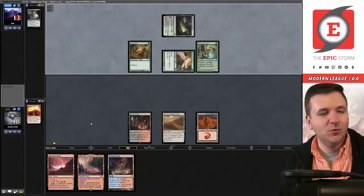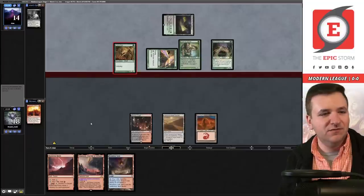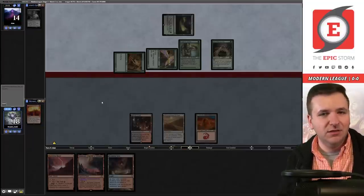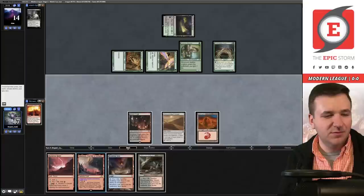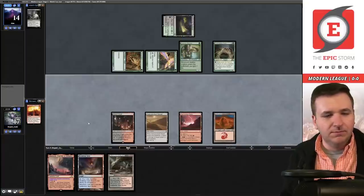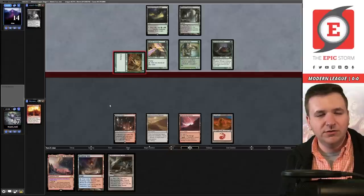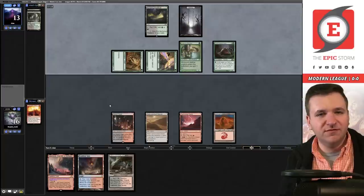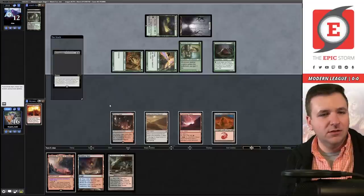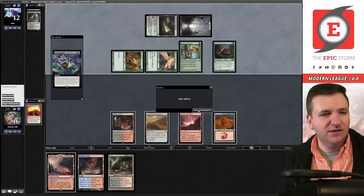They have an Essence Warden and a Scavenging Ooze — the Ooze is backbreaking, it's going to be able to remove my Calibrated Blast. So we're really looking to draw another blast because this Ooze is going to exile it. They swing for one, decide not to attack with the Scavenging Ooze oddly enough. Grab a black source — three mana, four mana, there's a Yawgmoth. They cast Necrobloom — I'm going to scoop to that. We can head over to the next game.